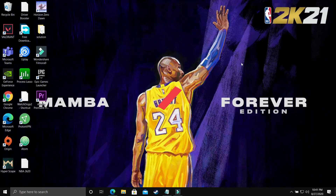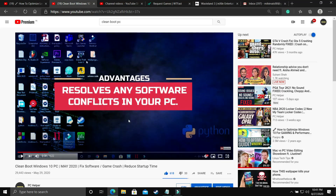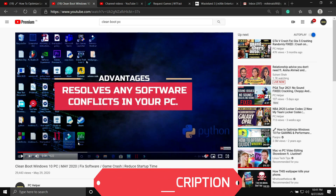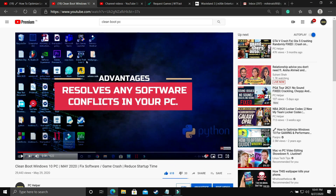The first step is a really important one and I consider it necessary before performing any further steps. We'll be clean booting your PC. Clean booting refreshes all the components of your PC and helps resolve any software conflicts. I've already made a four-minute guide on how to do this, so I'll provide the link in the description. Just watch that video, clean boot your PC, and then proceed to the next step.